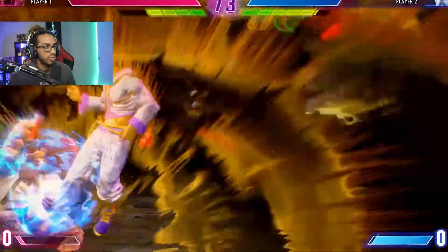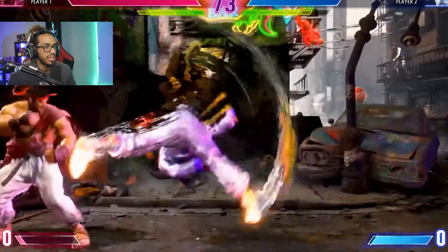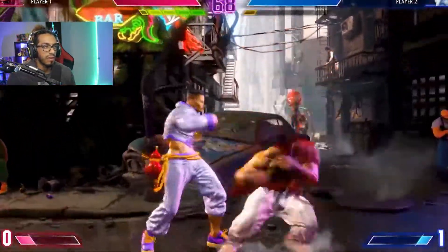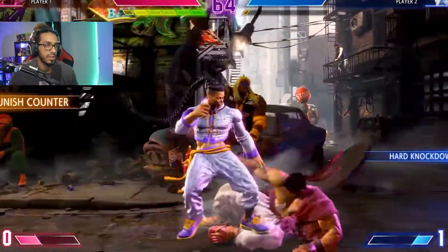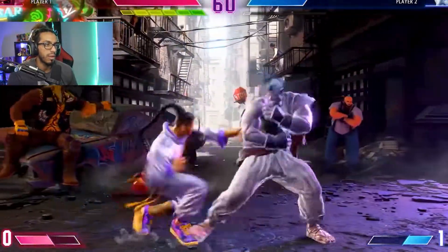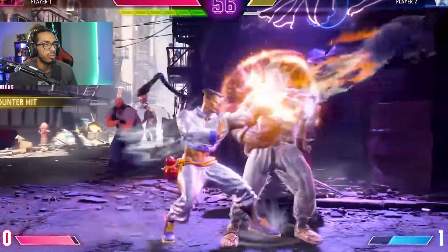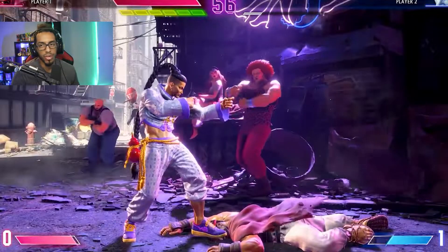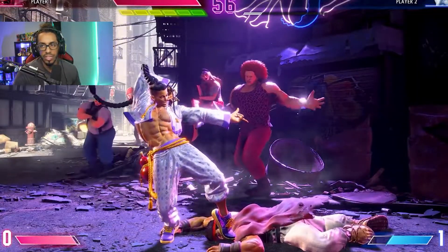We're staying in this corner — this is a great spot. Nice super, but he's getting blocked on the entire thing. Now, that's something I've been doing in Street Fighter V — EX Donkey Kick into EX Shoryuken for some nice damage. Notice how Ryu's all gray — that's because he has no meter at all. The drive system — he has no drive. He's burnt out.